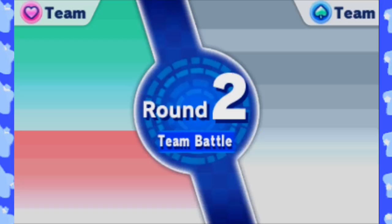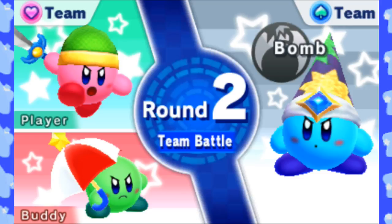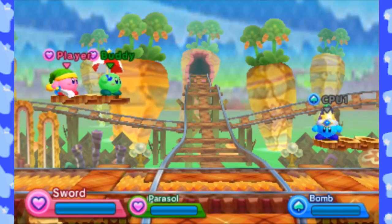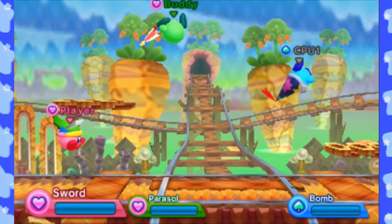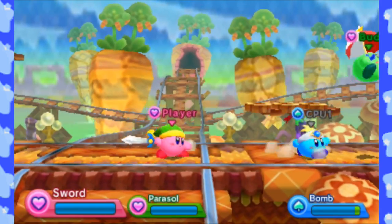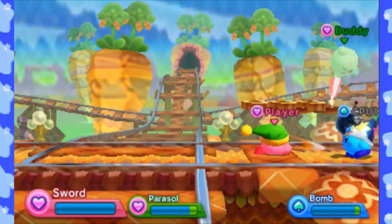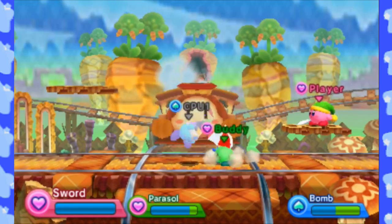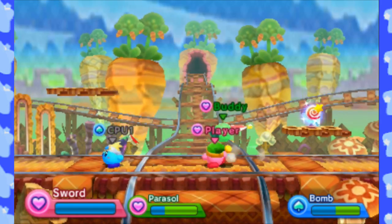I believe this one will be our first team battle. This is new to Kirby Fighters Deluxe. We have a buddy here, and now we can go as a team and destroy the CPU. There is no friendly fire when you're on a team, so you can try to attack your teammate all you like — it won't do anything to them.